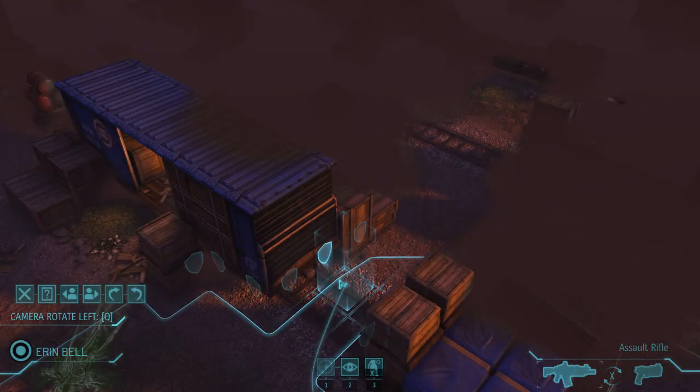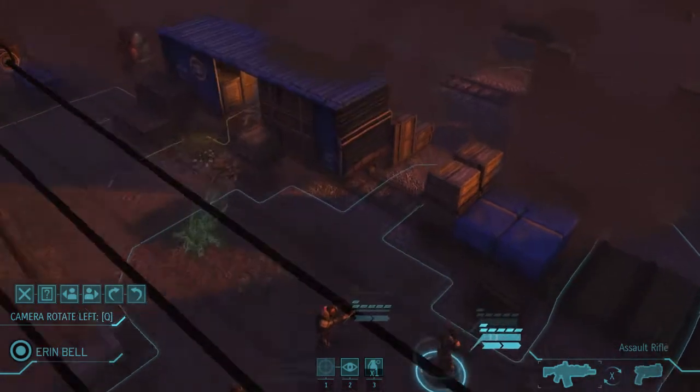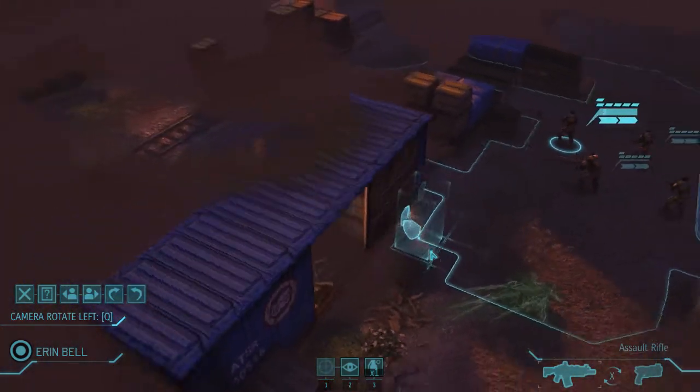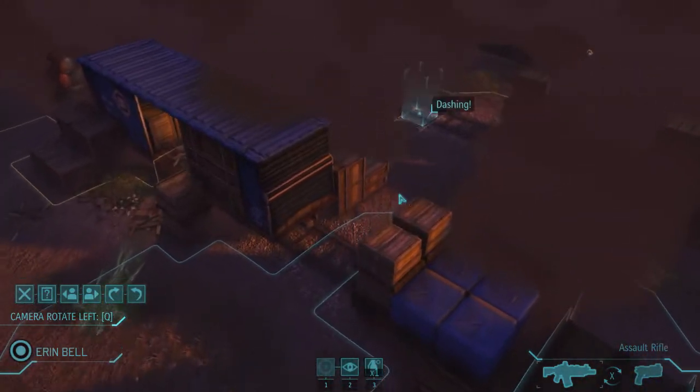Defense means, for example, 40 defense gives the aliens 40% less chance to hit you. Because fights can get quite chaotic, you can rotate the camera to get a better view. Alright, let's get moving.